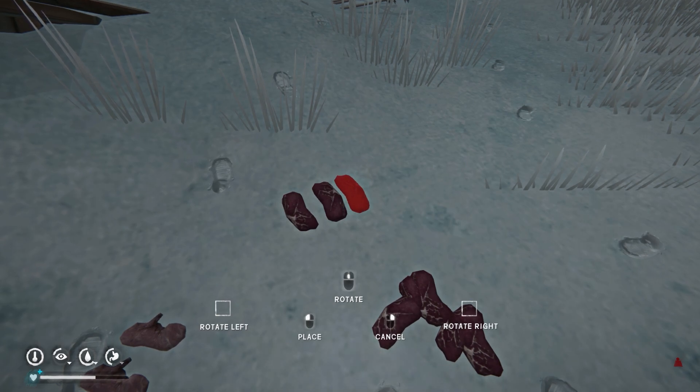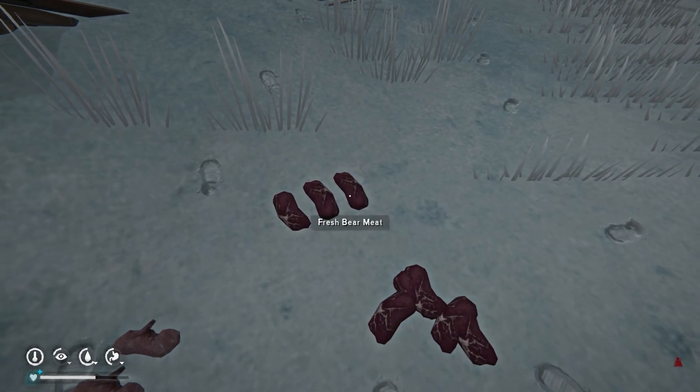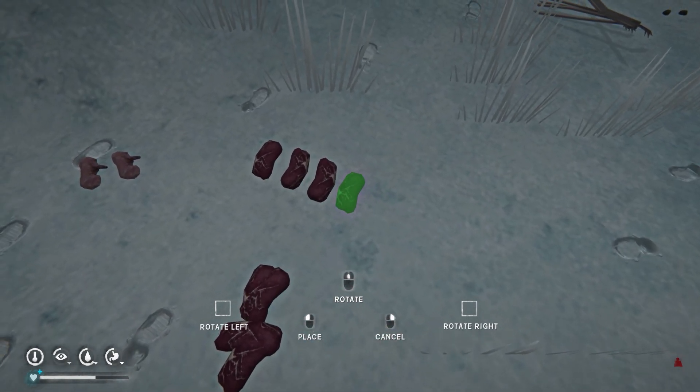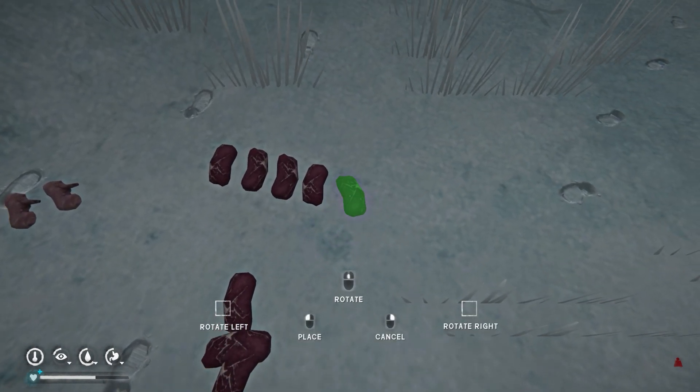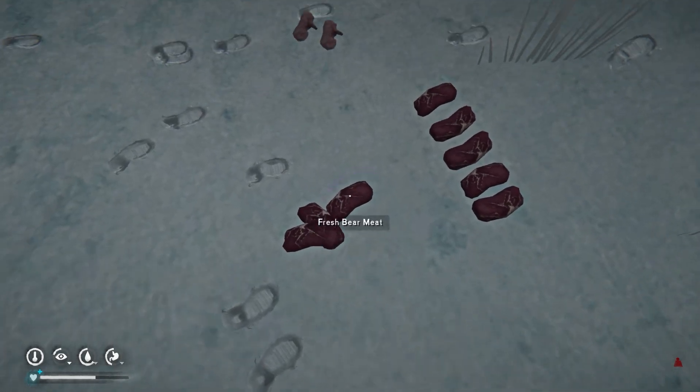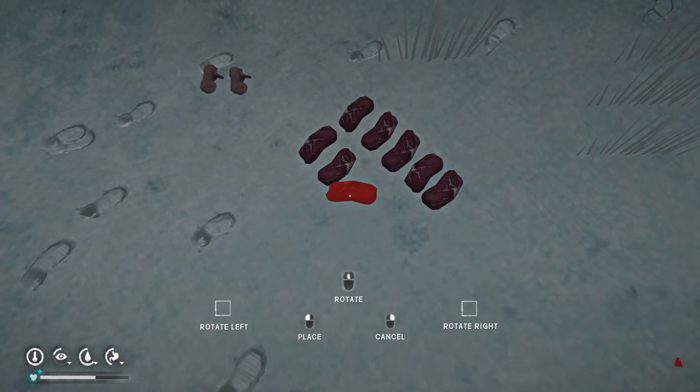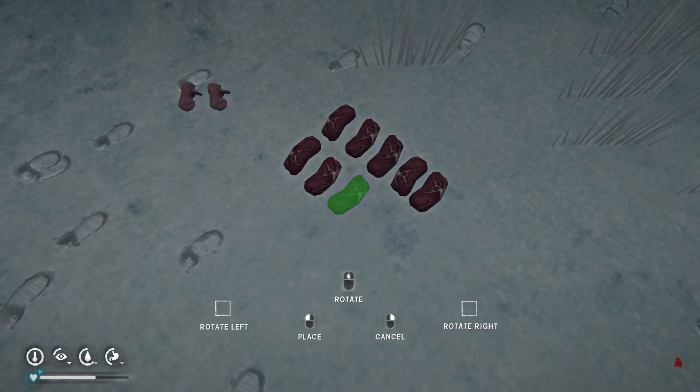The snow acts kind of like a refrigerator, and you don't have to put it all neatly into rows as you see me doing here. Once you've reached level five in the cooking skill, you will actually be able to eat pretty much anything without the risk of food poisoning or intestinal parasites.